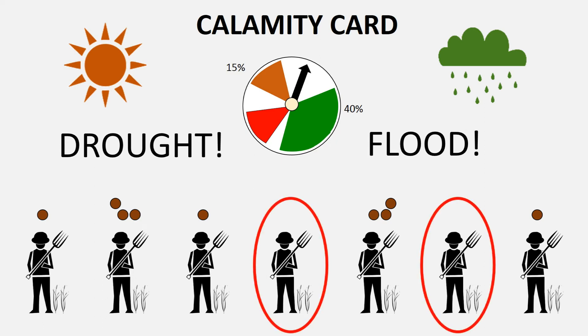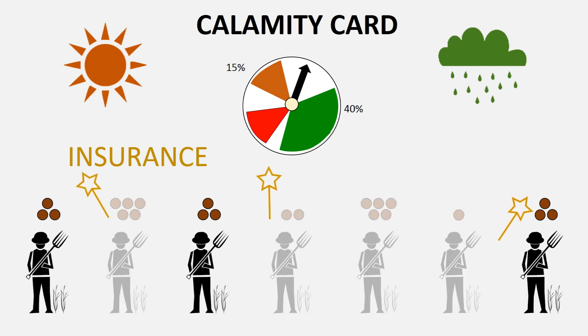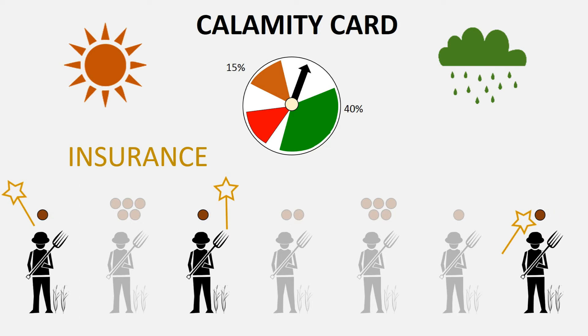To offset these losses, you can introduce insurance during an earlier round of the game. You offer only three insurance policies, and make them available for a very short time, so people have to quickly decide whether they want a policy before the other players buy them all. This mimics the quick and pressurised decisions that people need to make in real life. The policies cost two beans each and protect those players from calamity-related losses for three rounds only.